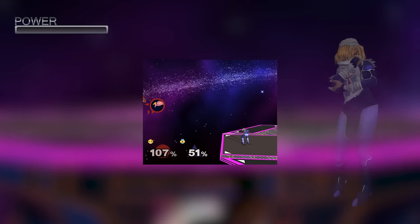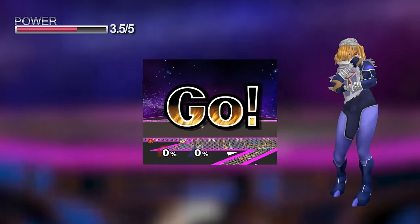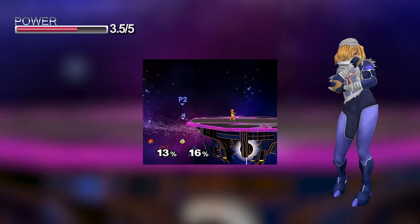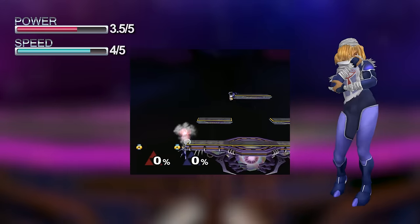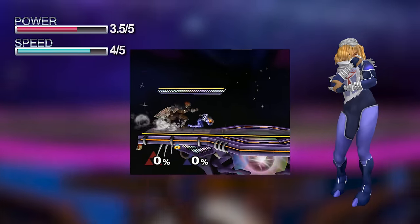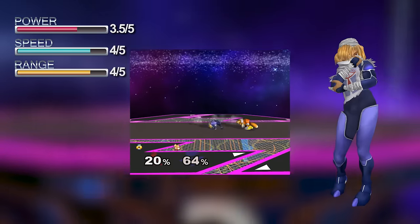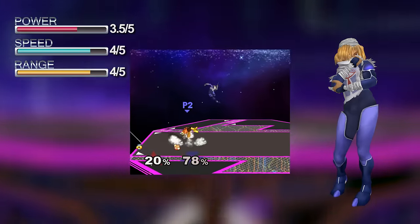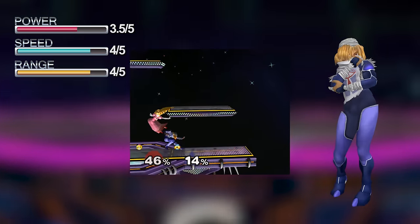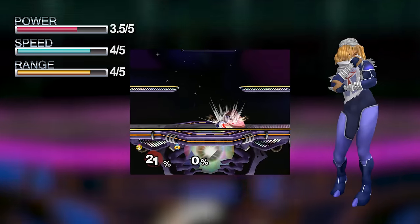Sheik's aerials hit hard, but with good DI most characters can easily live past 100%. At lower percents, many of her moves can easily be crouch cancelled as well. Sheik's moves come out quickly and have low end lag, and she's also very fast on the ground. Sheik's limbs have far reach both on the ground and in the air. While sometimes her moves can be stuffed, in general if she gets her moves out in time, they will hit. Her needles can also be used to extend her reach as well.